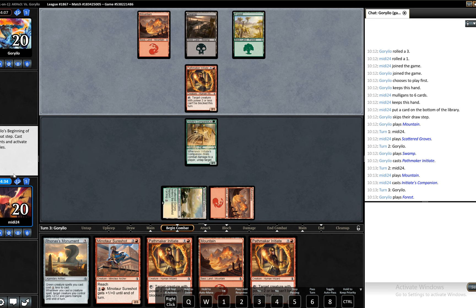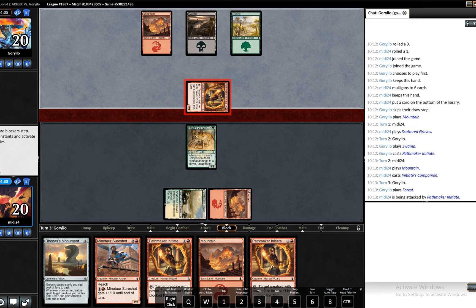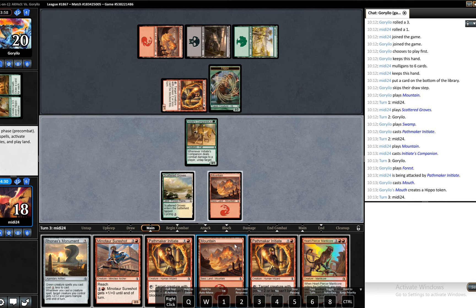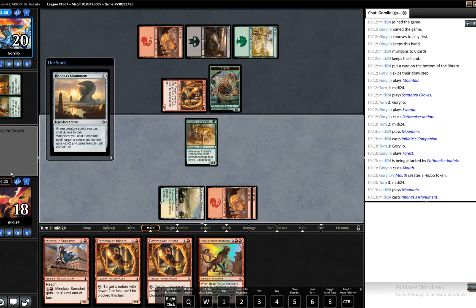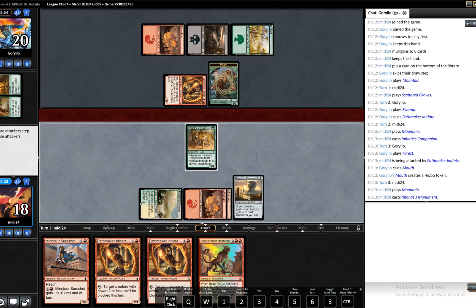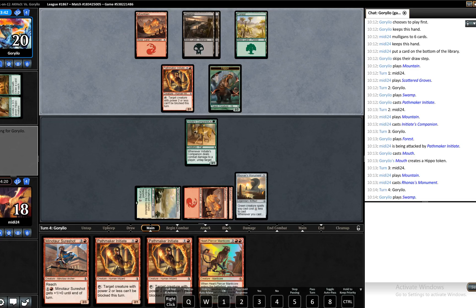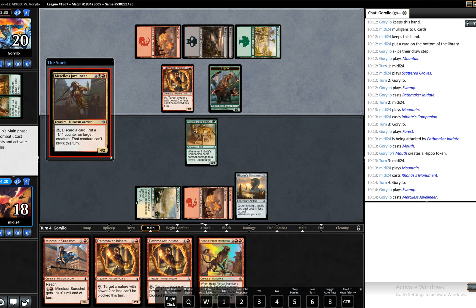We'll play out our Ronas Monument. See what our opponent's playing. Mouth — sure. Heartpiercer Manticore is a very good draw here. We'll play out our Ronas Monument. It may be that we don't want to attack here — it may be a block, sorry. We may just want to take it. If we're playing Feed now then it's kind of relevant — we can only draw one card off it. This trade's probably actually worth making. Merciless Javelineer.